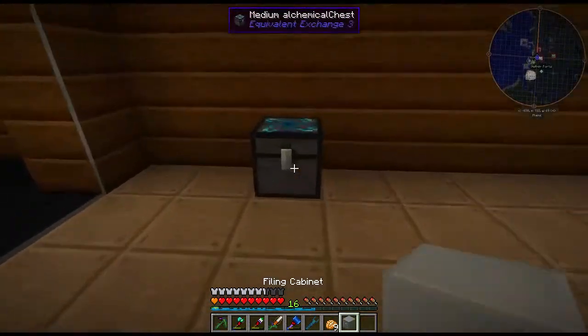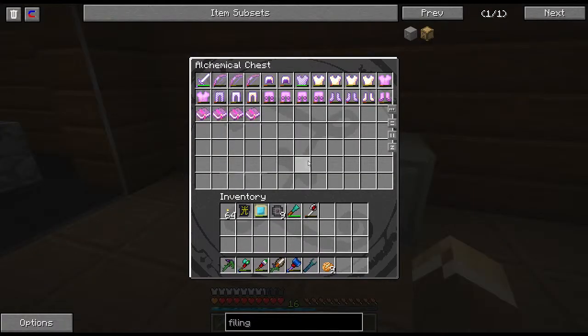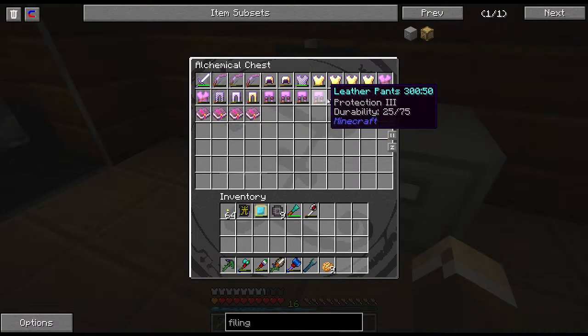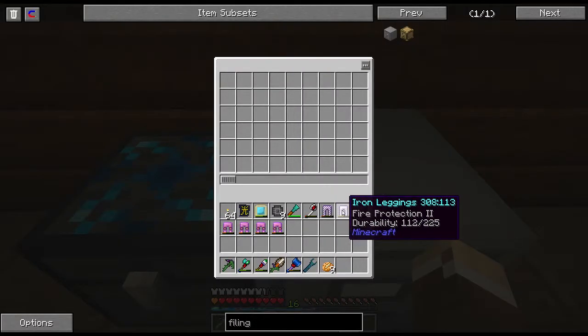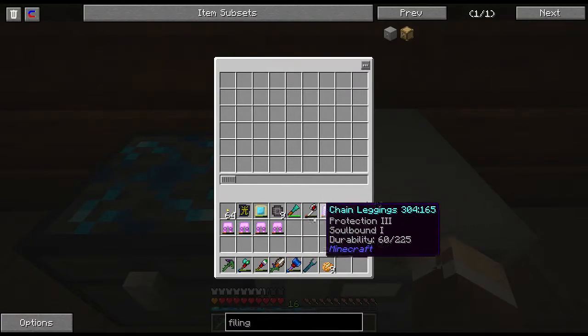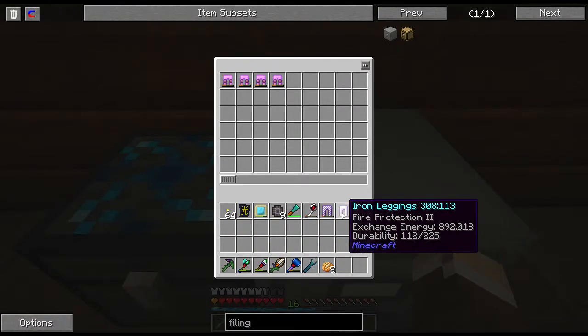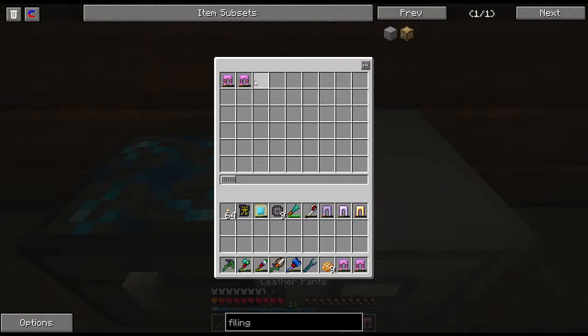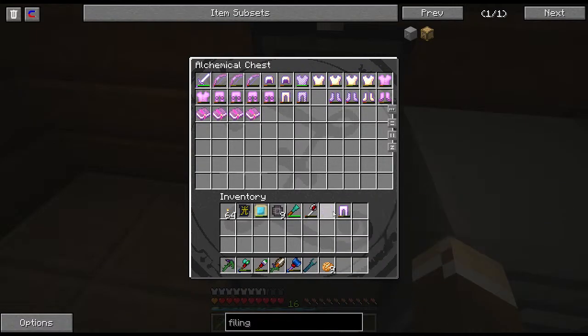The filing cabinet helps deal with all this non-stacking stuff. You can only have one type of item in here, but it can stack the various different instances of that type. So if you have a bunch of enchanted books with the same enchants, they will stack together. As you can see only one type can go in there, but if they have the same enchants they will stack — which is going to be helpful once we start working on this.